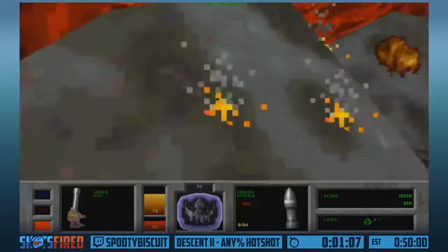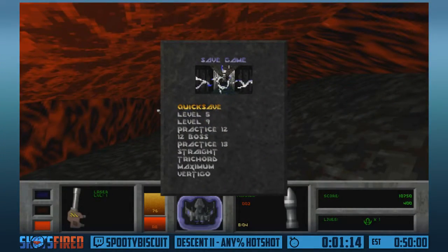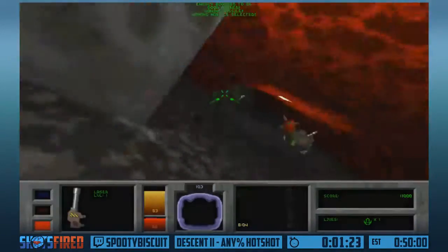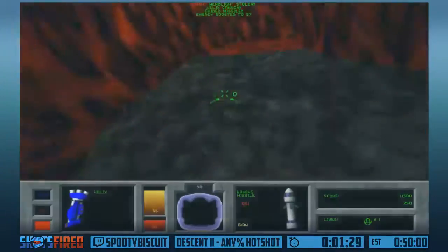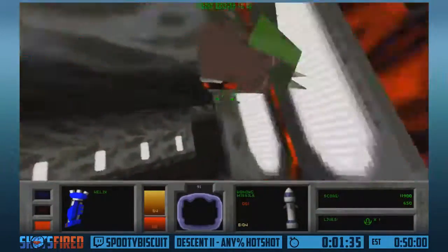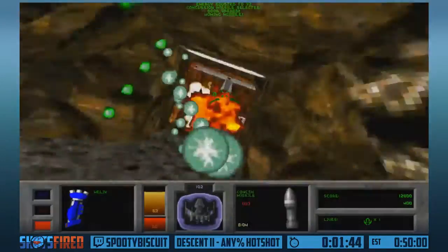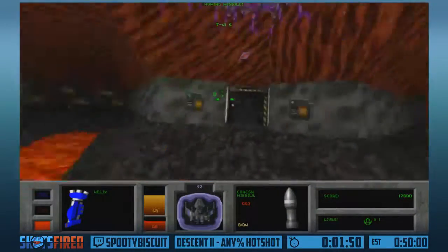Speaking of energy consumption, I'm going to go out of my way right here. I'm going to quick save just in case this goes wrong - I'm going to do a little secret hunting here. Whoa, the Thief Bot! He just stole my headlight. And we are going to complete this elaborate secret sequence to grab the Helix Cannon. The Helix Cannon is essentially an upgraded spread fire - it shoots five projectiles instead of three and does insane damage. But it does consume a ton of energy, so you have to be really mindful of your energy usage.